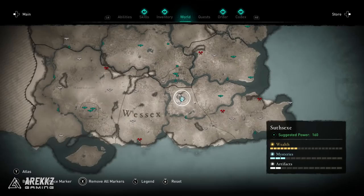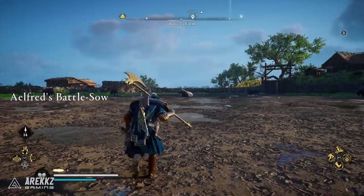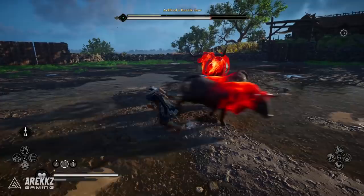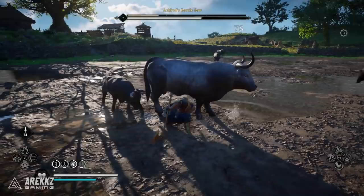Moving to Sussex, also power level 160, in the southern part of the map. There's a big arena with walls you can drop into, and in the middle is Alfred's Battle. Interestingly, I'm not sure if it was a bug, but the cow in the middle just sat there while its companions came and fought us. Let me know in the comments if the cow fought back for you — but either way, kill the giant cow and that's the next creature.